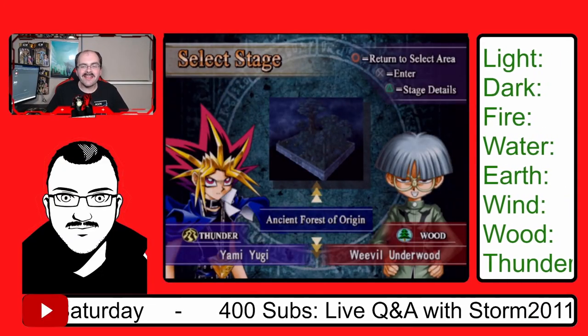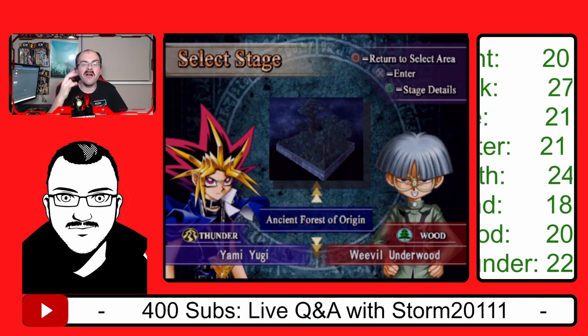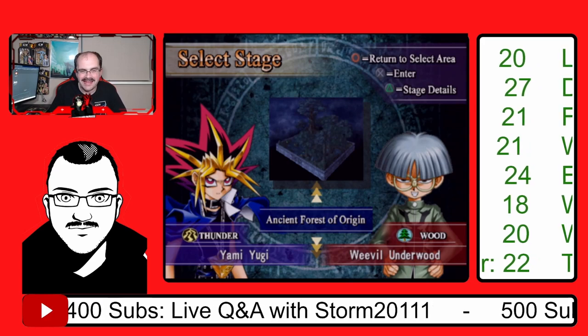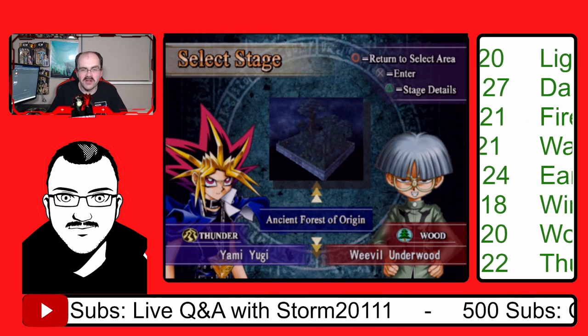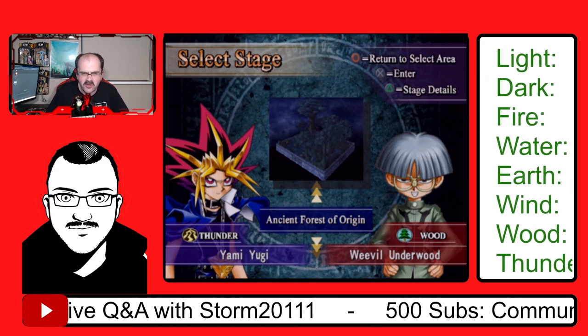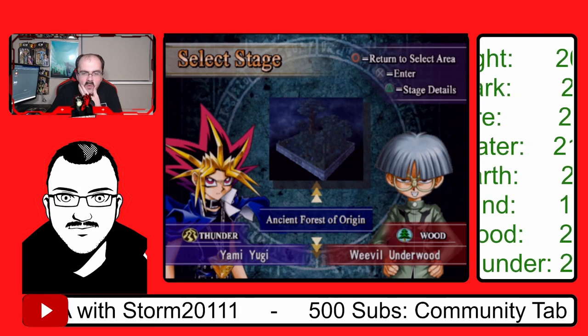Hiya guys, welcome back to the channel, and welcome to my latest Yu-Gi-Oh! Capsule Monsters Coliseum playthrough for Round 3 of my 200 Capsule Monsters campaign. We're going up against Weevil Underwood, and he's going to have a lot of bugs in his arsenal, and looking at his map, it looks like it might be a little tricky to recreate in LEGO Worlds.